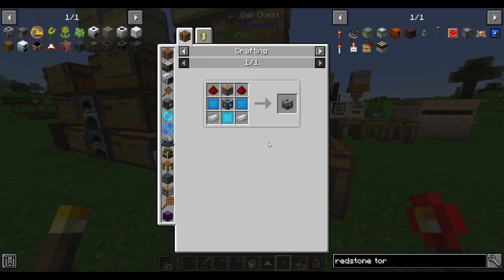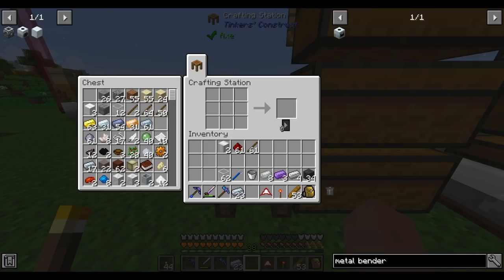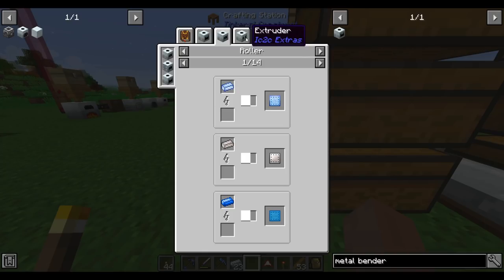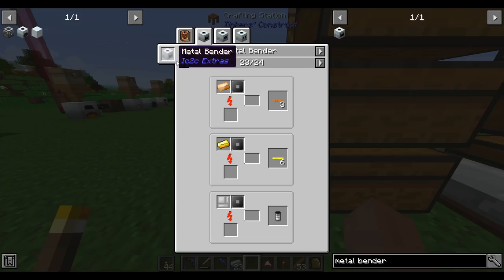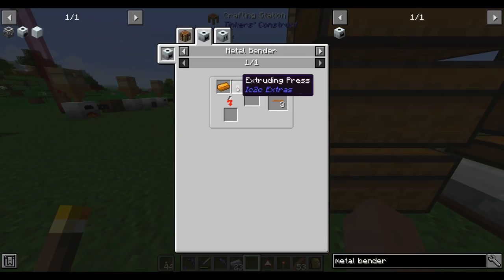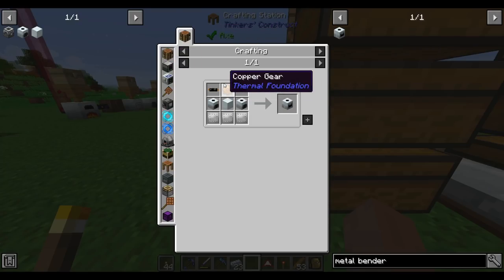The next task is to make a machine frame, which needs mana steel and mana diamonds. I can't make mana diamonds yet without a metal bender or roller at minimum. Looking at the tooltips, the metal bender seems the most flexible — it can do all the jobs the extruder and roller can by just using different patterns or presses, and it can even make wires. The metal bender might have historically been an MV machine, but I'm going to make one and find out. It takes a fair number of machine blocks, so I'm still working on making more electric circuits.